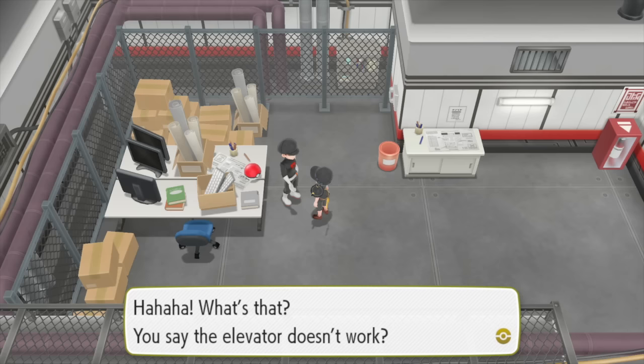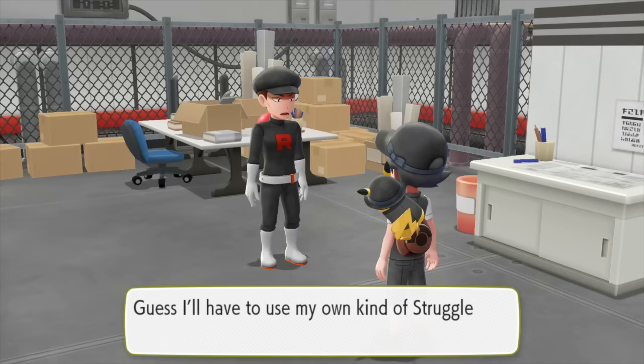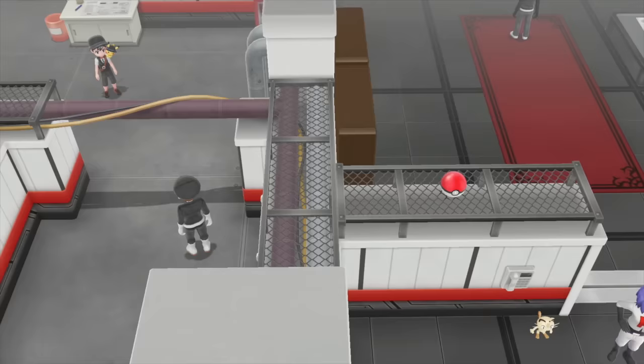You'll eventually get down to the bottom and what you need is the elevator key card from this guy. He's not going to give it to you easily — you've got to beat him. Luckily he's not all that powerful. Even after you beat him, he won't hand over the key card; he gets it and throws it away.